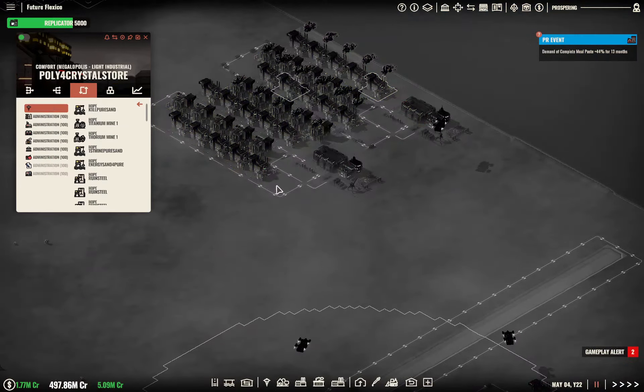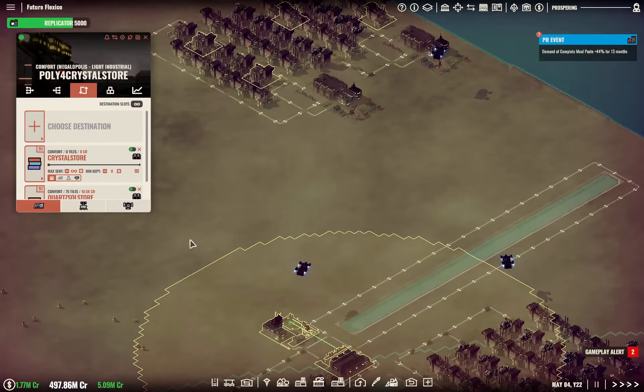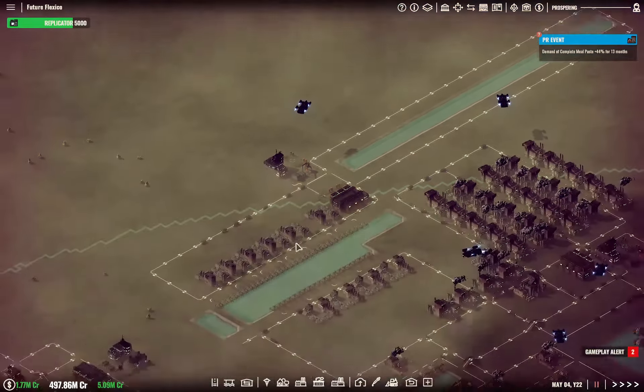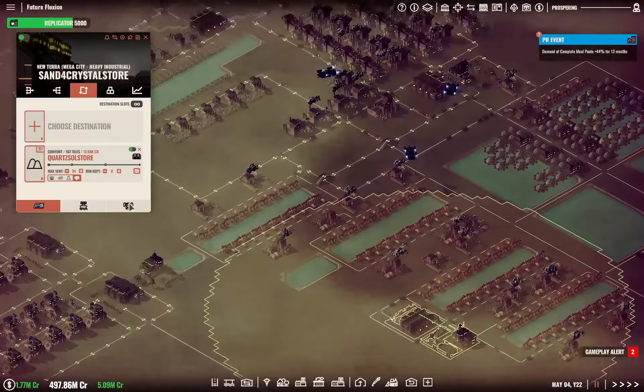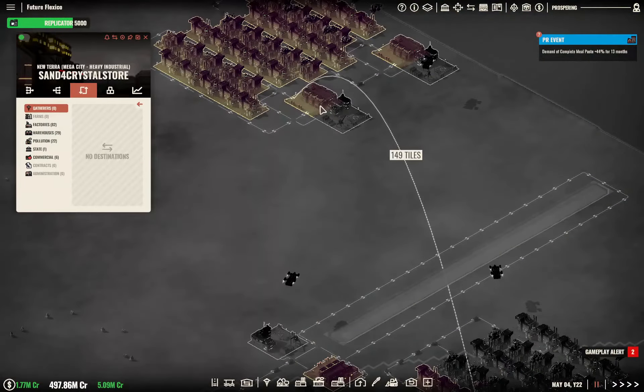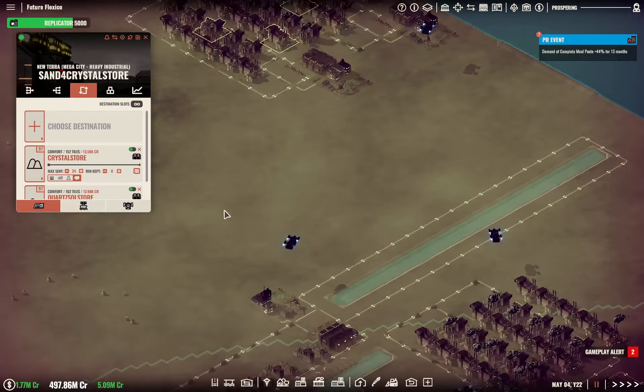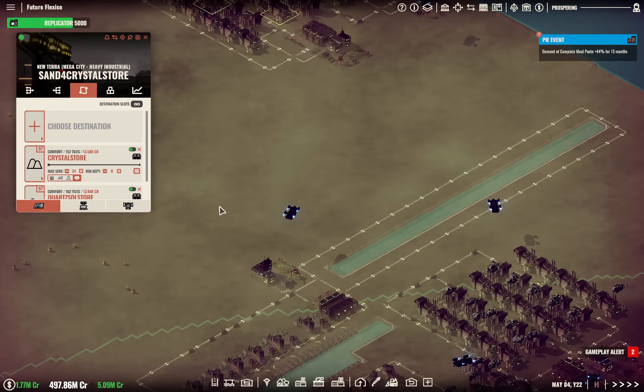We're going to want polymer here via airship. We're going to probably want 32 — polymer to crystal store — because these are going to use twice as much polymer as they are going to use sand. So we can go back here where sand is and say we want sand over here via airship. We don't need as much here, so we're going to stick with 24.